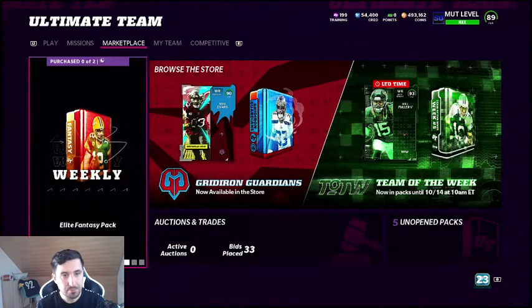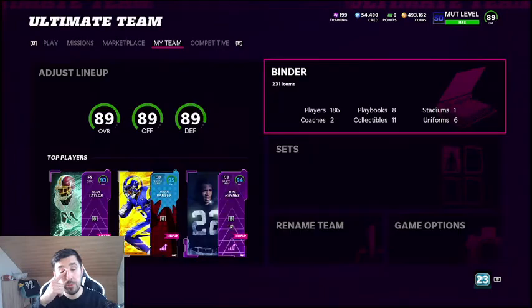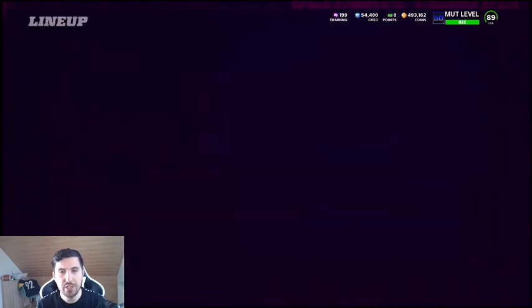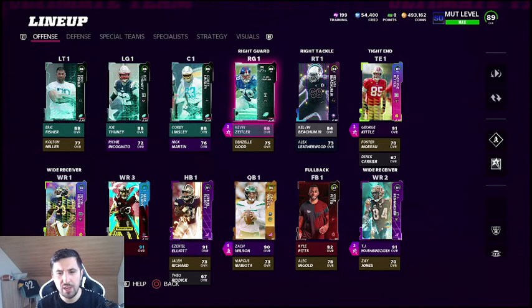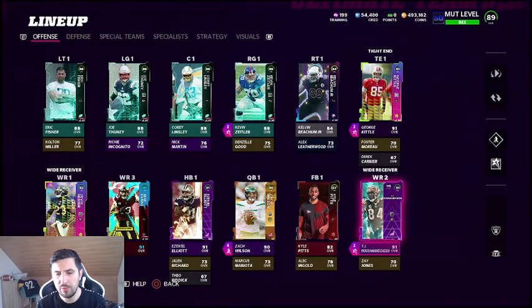If we take a look at my team, you can see that my first three players are very high: I have Sean Taylor at 93, I have Jalen Ramsey at 95, I have Mike Haynes basically at 94. So it changed a lot since the last time we took a look. On the offense I didn't change that much.